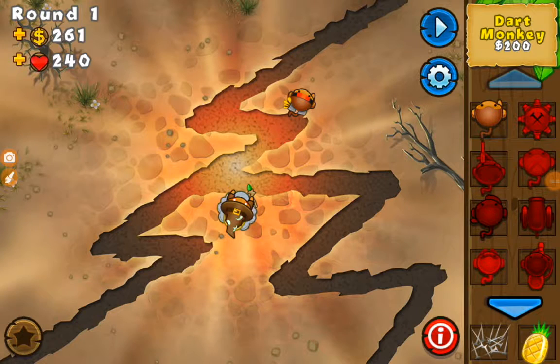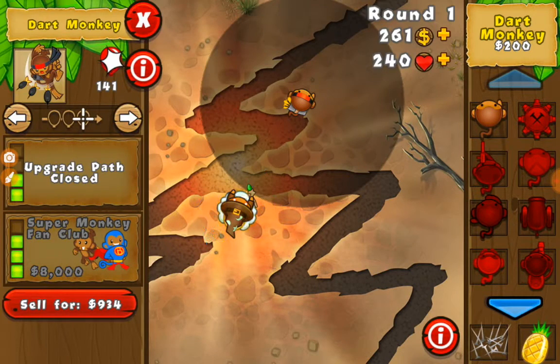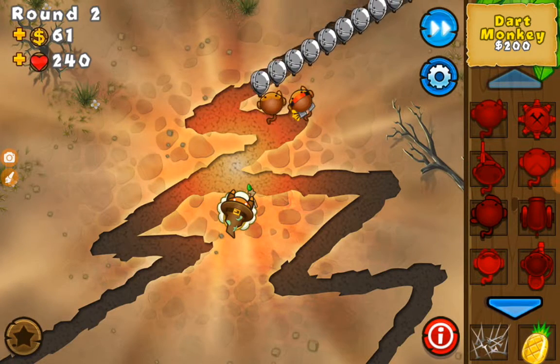An easy trick to do the 4-4 wizard challenge is to use 2-3 triple dart monkeys. Just spam them — that's how to easily do the challenge.